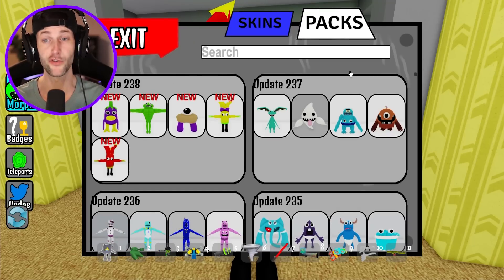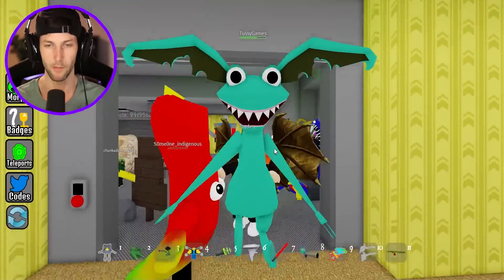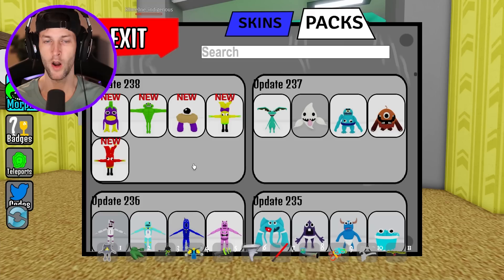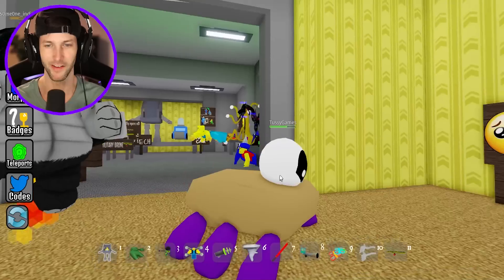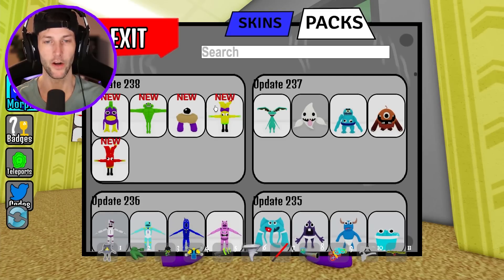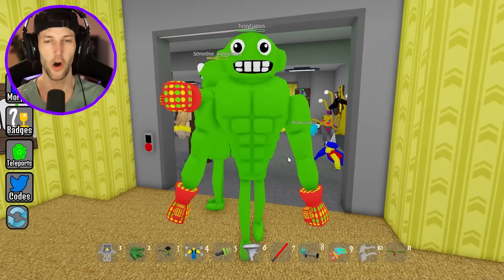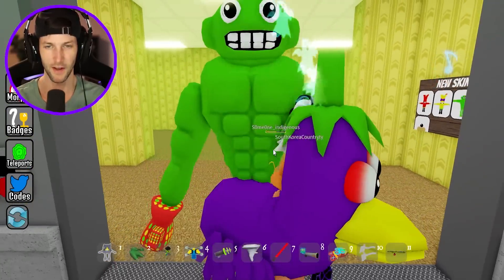Let's do a top five — it's going to be tricky. Number five: the Star Goblin. Look at those little elf shoes. Number four: the sandwich thing — a peanut butter and jelly sandwich with an eyeball. The eye is moving. I like morphs where the idle animation does stuff like that. Number three: Jumbo Josh. I think this is supposed to be from a knockoff version of Garden of Bamban — like a funny fan-made goofy one.